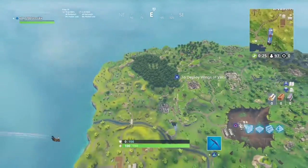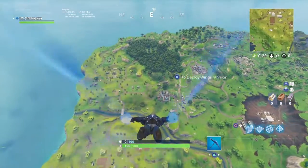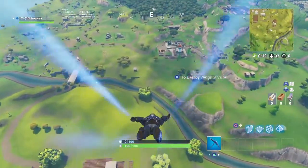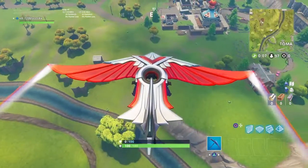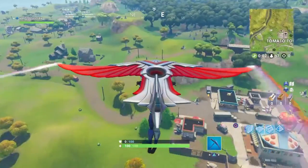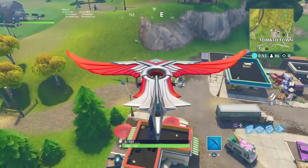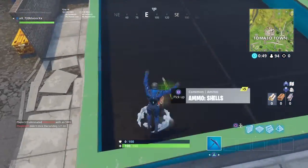First off, we're going to go to Tomato Town — that's the first thing we're going to do. We're going to go straight over to Tomato Town and we need to get materials. There's as much stuff we can use for building as possible, like there are two comps on the street.